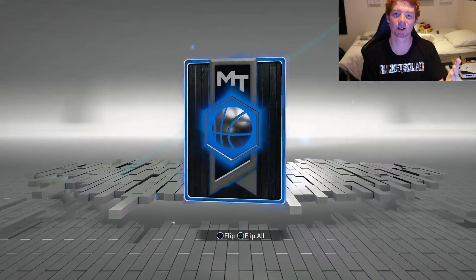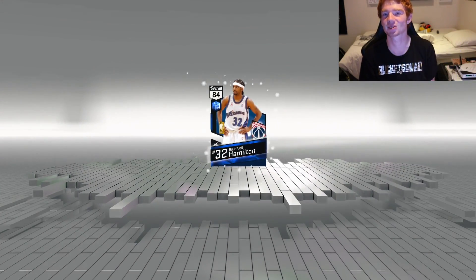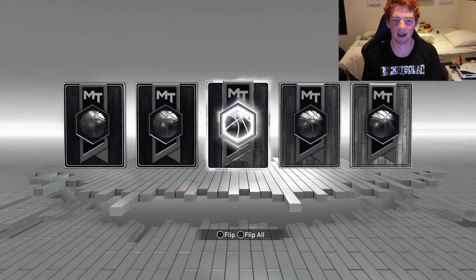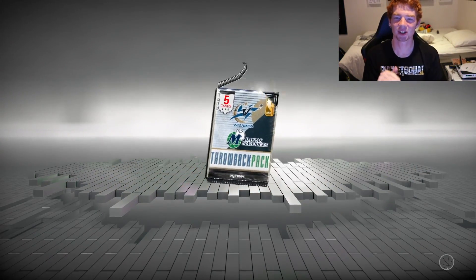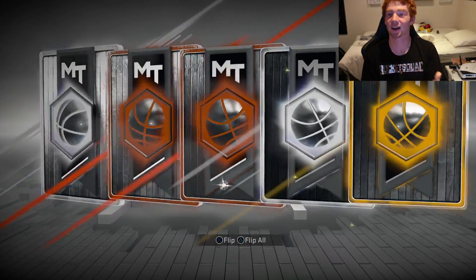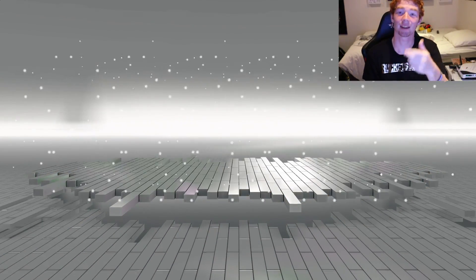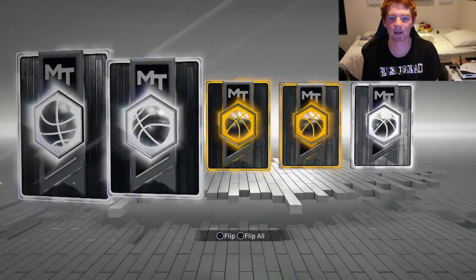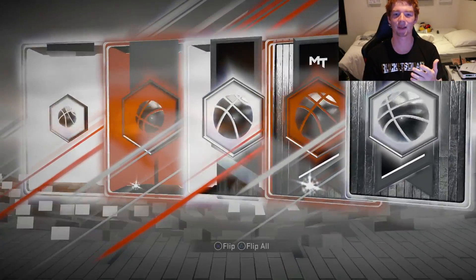We get the top of the first which is a sapphire — they always seem like sapphires now. Richard Hamilton; I remember that card used to be pretty good back in the day. The first real pack has nothing much. I'm also running low on MT right now so I'm hopefully going to get some contracts and that type of stuff so I don't have to buy them. We got the OVO shoes — maybe that's a good sign for the next pack.